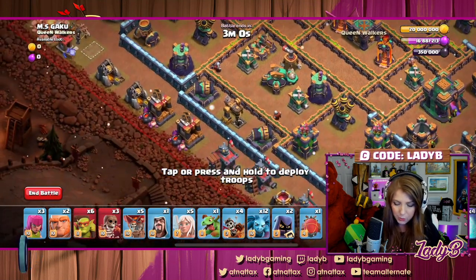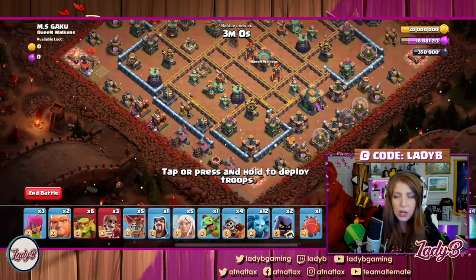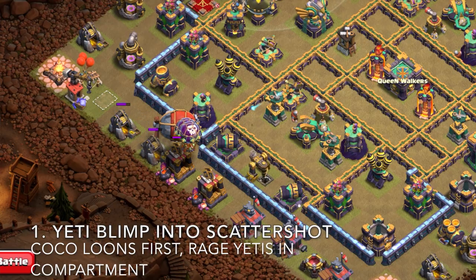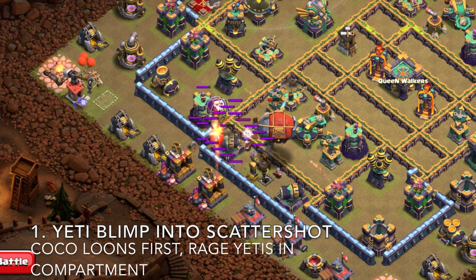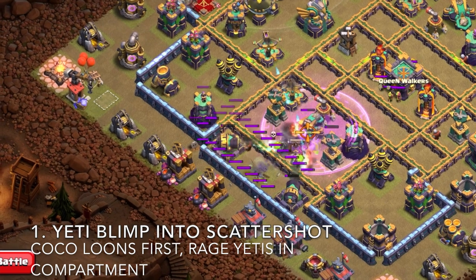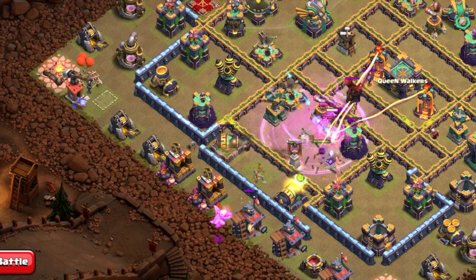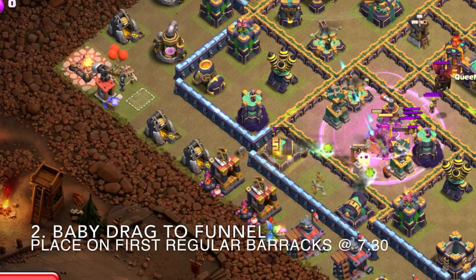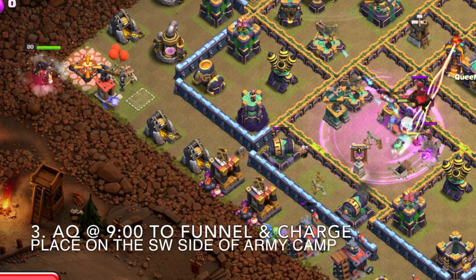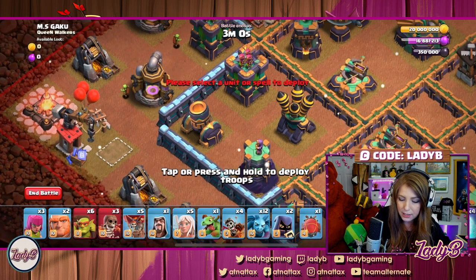We'll talk over the things you want to do and what not to do. It starts off with sending the blimp into the scattershot compartment. Be mindful of the air sweeper, as it could push things back. You want to get it into that compartment to clear it out with the rage and get the CC lure. You'll also use a baby dragon to help shape the funnel, and the queen goes on the nine o'clock side to take care of the CC troops.